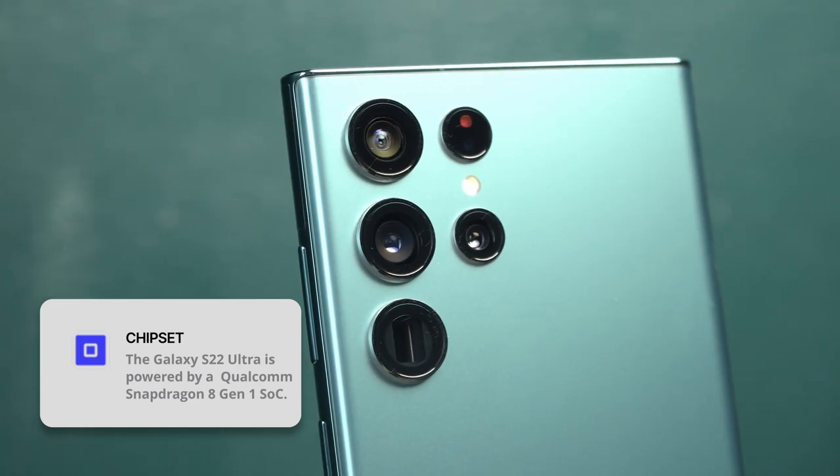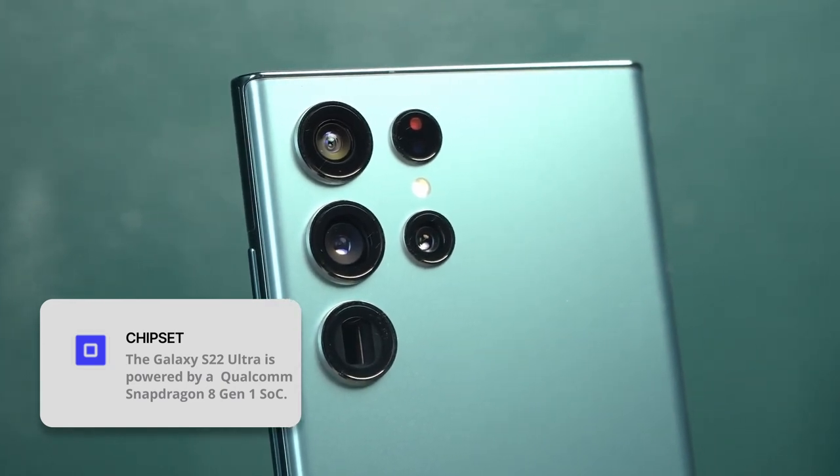For those of you who are not familiar with this Galaxy S22 Ultra, this is packed with a Qualcomm Snapdragon 8 Gen 1 processor, 12GB of RAM, and 256GB of internal storage.